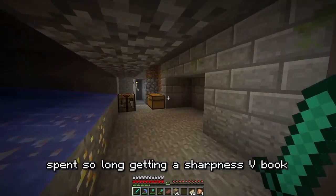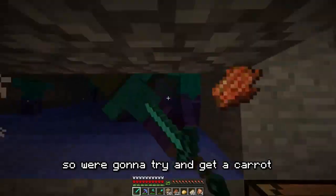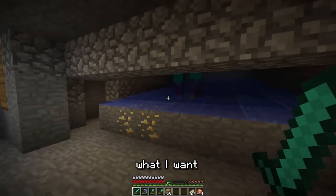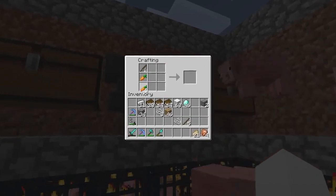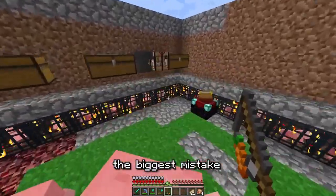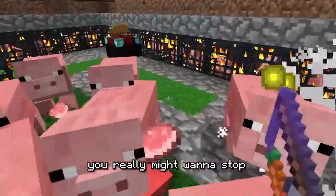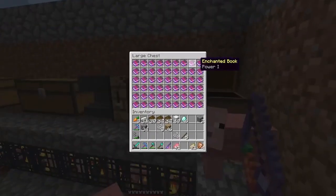I'm going to block up the farm and stay up here enchanting. Sharpness 2, sharpness 3, sharpness 4, sharpness 5. In this version, these guys now drop carrots, so we're going to try and get a carrot. Got a potato, another potato — that's the wrong vegetable. A carrot! That's the right vegetable. Now we can make a carrot on a stick, and all of these pigs are going to flock to me. Because I'm going to put sharpness 5 on it — a sharpness 5 carrot on a stick. I actually really underestimated how overpowered a sharpness 5 carrot on a stick is.